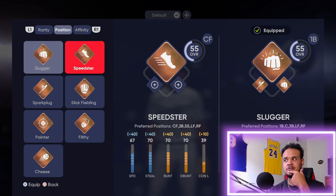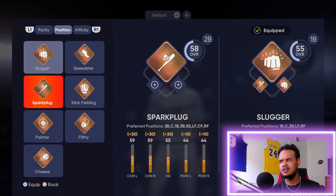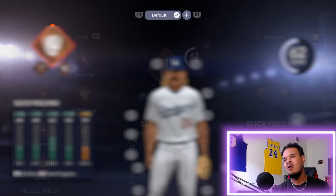They don't have a primary option for Left Field, Right Field, Third Base, or Shortstop, which is kind of goofy. I don't understand that — maybe I'm doing it wrong. Hopefully someone else has a video with a little more knowledge, but I think this is the only way you can do it.